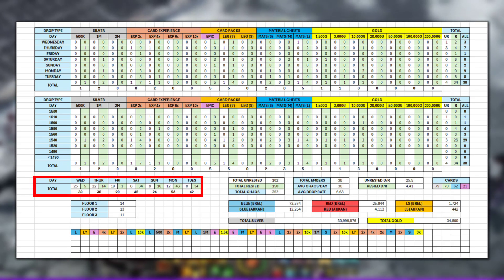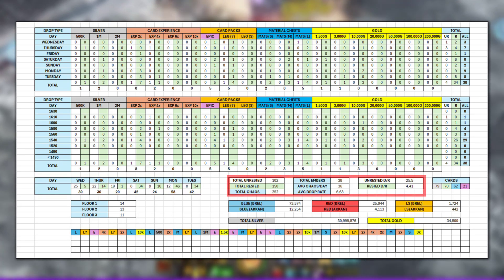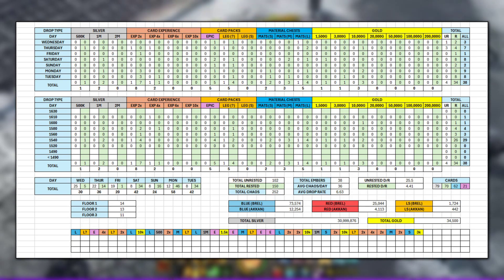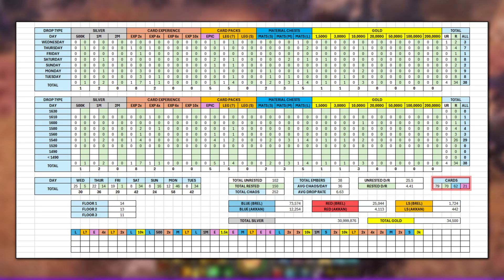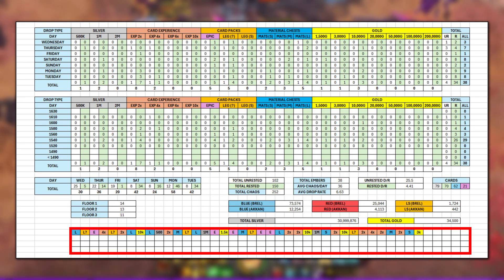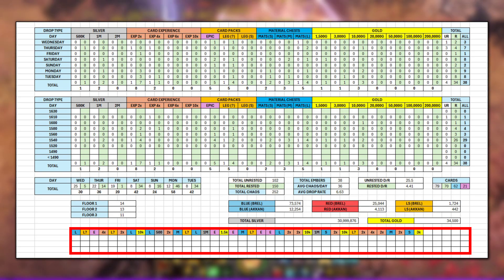The amount of Chaos Dungeons I ran on each day was also tracked for Unrested and Rested and the total amount. Other elements that remained the same are the weekly totals and average drop rates, and I also added new elements to the spreadsheet to gather more data. I tracked the floors that each Ember dropped on, as well as the total materials for that week. I also tracked card drops to see what the distribution is like. A small table was added at the very bottom that tracked the order of drops as they happened.